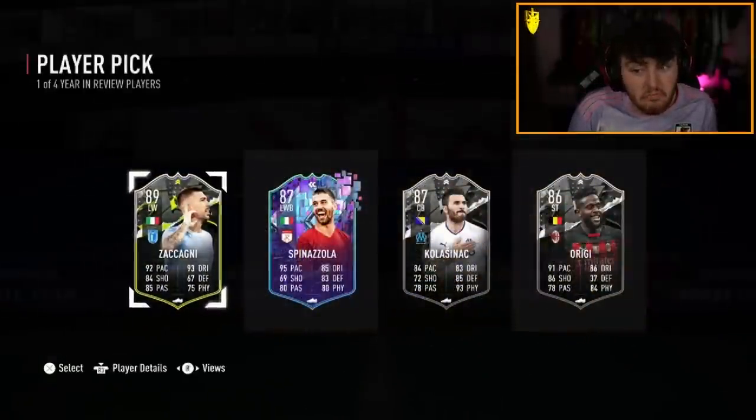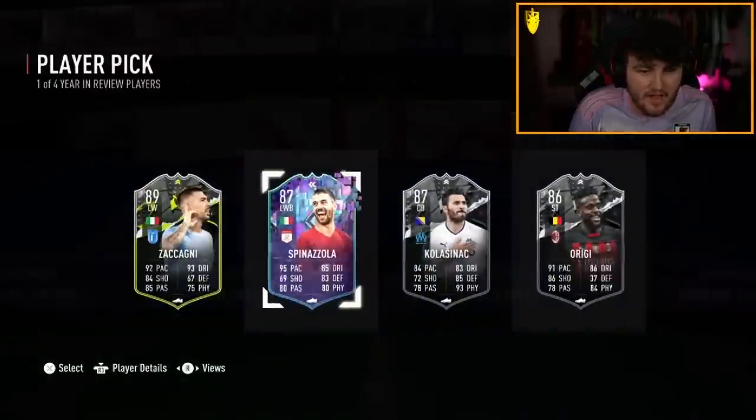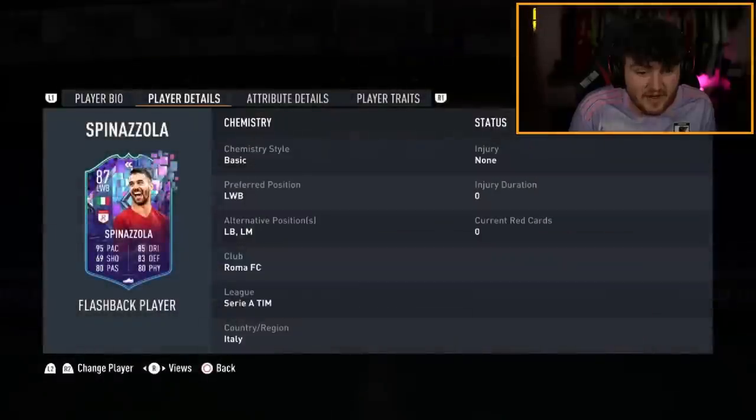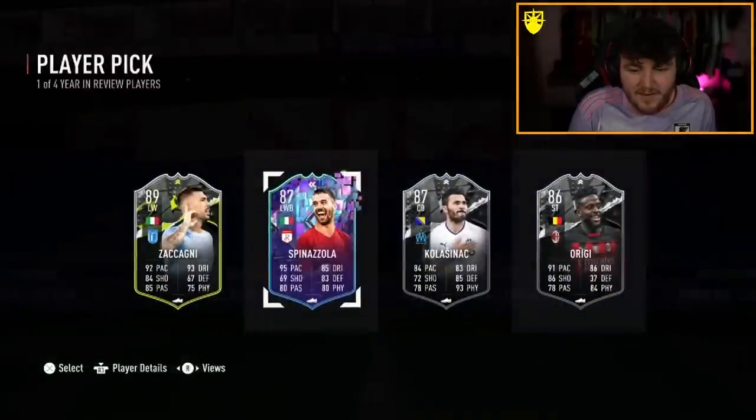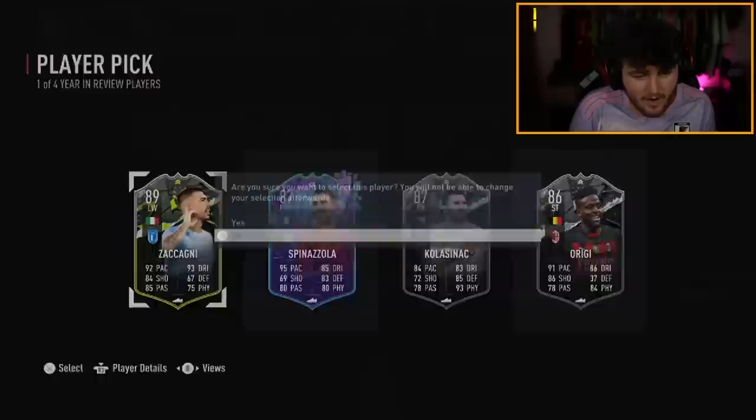Year in review now for Dan the Gouda. Zachargini — it's okay, not a terrible card. I think Spinozola's class — very good left back, four-star four-star as well, that's a very good card. Carsnatch is a bit of an L but he was ex-Arsenal, so maybe Dan wants him. Zachargini — we'll take him.